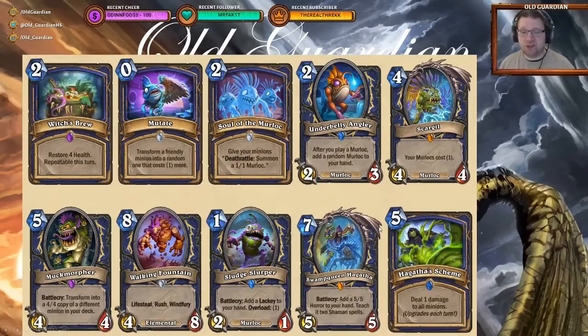The final two tools are Control Shaman tools. Swamp Queen Hagatha — seven mana, 5/5, battlecry: add a 5/5 Horror to your hand, teach it two Shaman spells. And Hagatha Scheme — five mana, deal one damage to all minions, upgrades each turn. It needs to stay in your hand for a while, but eventually it's a very powerful tool. This Shaman set is a really strong set of cards, and Shaman needs that — it's at the bottom of the barrel right now in Rastakhan. This is promising.